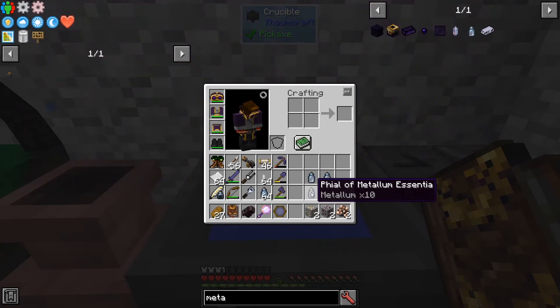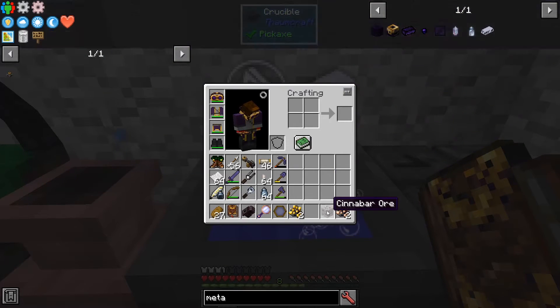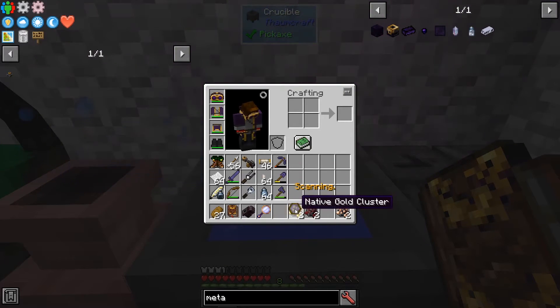And there we go. We get native iron clusters, native gold clusters, and native cinnabar clusters.